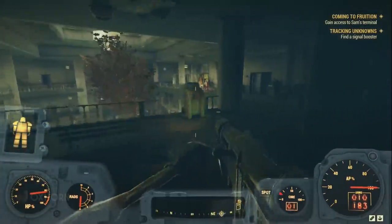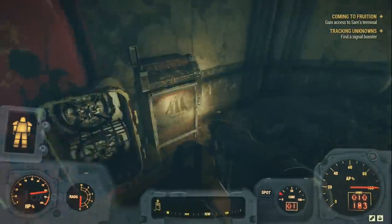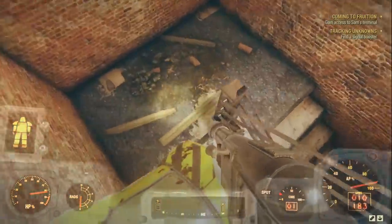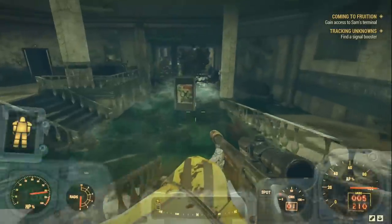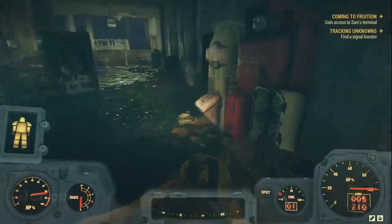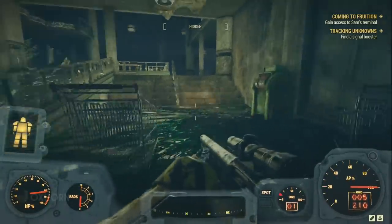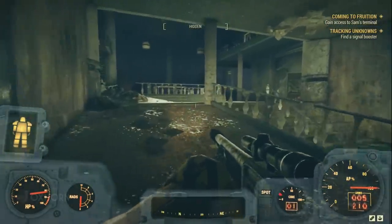Heading out of Valley Boutique, we can continue to explore this second level. We find a few more empty vending machines and containers, and the top of that elevator we saw below us. To continue, we have to go back to the staircase and take it back down to the first floor. Now, to wade through all of this water towards the other portion of the large L. Along the way, we find a utility room to the right with scrap inside. At the end of the flooded portion, we find a staircase and a ramp leading up to the main section of the mall.